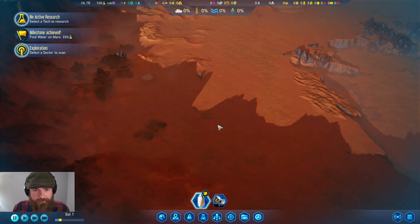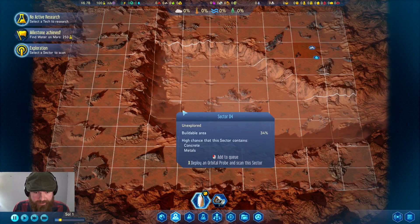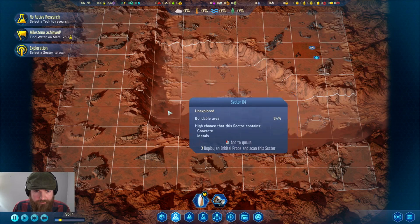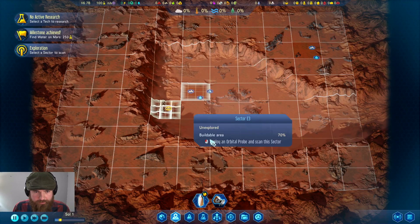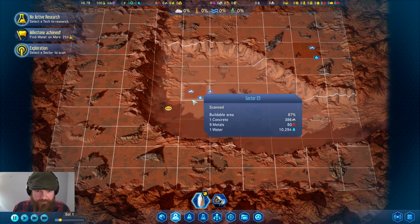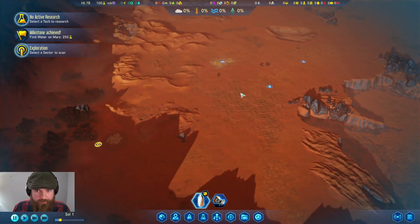It would be ideal if we could build around one of these, so I think we're going to try and scan. There is concrete and metals in these two locations. I'm going to use our two or three probes just to start. This is a location we can start at. In a starting location, we're looking for two things: we need concrete and we need surface deposits. This has both of them, so we could start here.